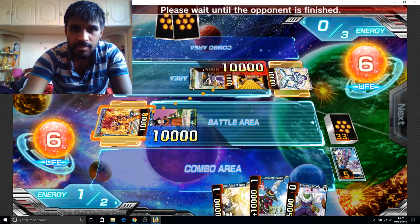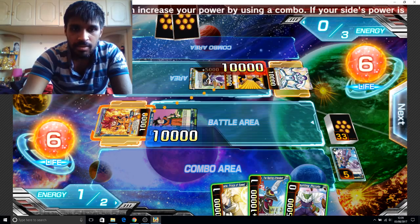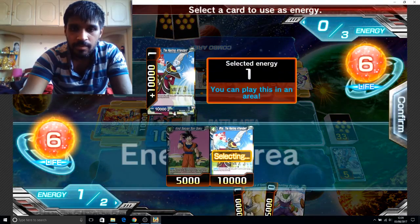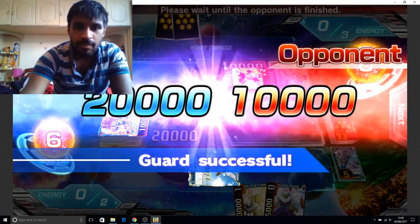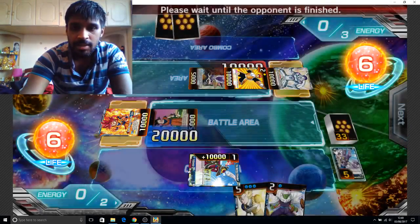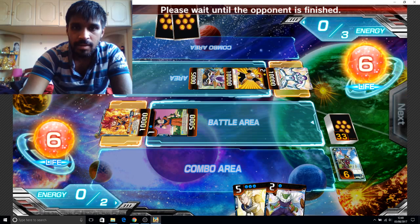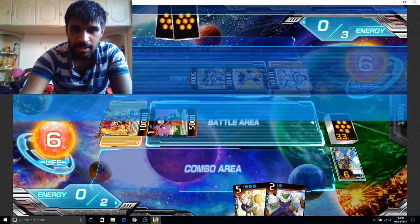Offensive stat. I'm gonna put this one in. Next guard — okay, that's good. End phase. It's my turn now. Draw card and charge energy. 6,000 power? What the hell is that? It's not fair.